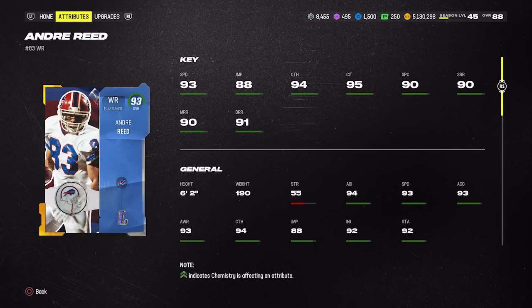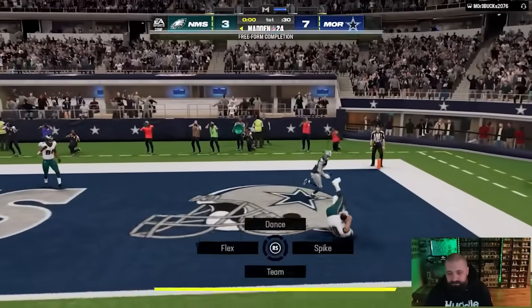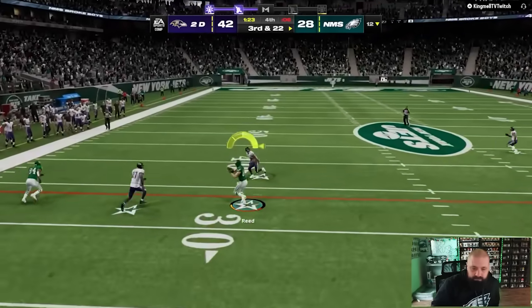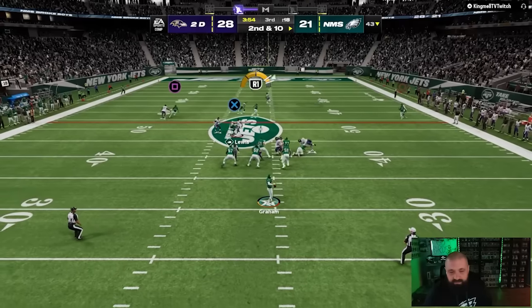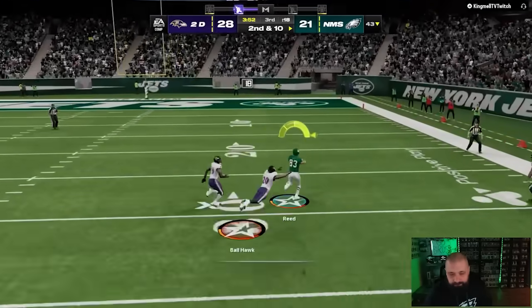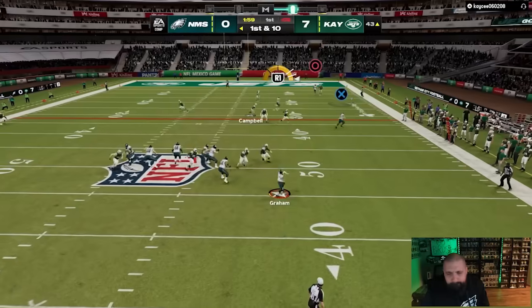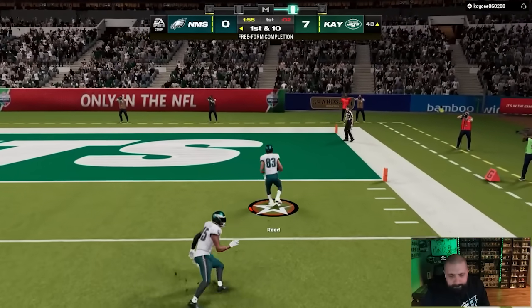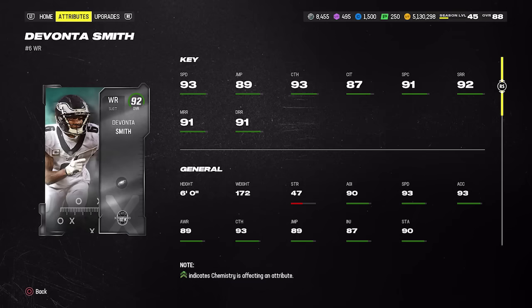Andre Reed is a legend card that came out a week ago — he was featured in last weekend's video at 350k and has dropped to 270,000 coins. Out of the three receivers covered here, I think he's the best pick-up: 93 speed, six foot two, 94 catch, 95 catching in traffic, and route running hits the thresholds at 90 for short and mid, 91 for deep. I picked him up on both No Money Spent and my main team last weekend, and he was very good.